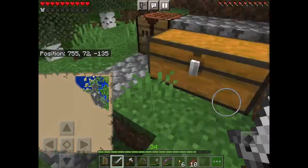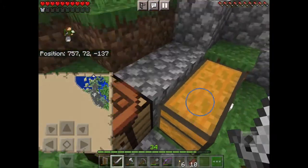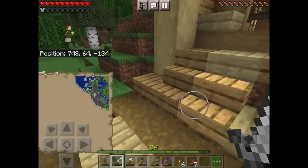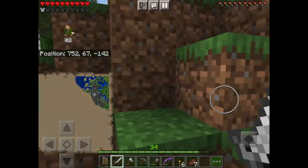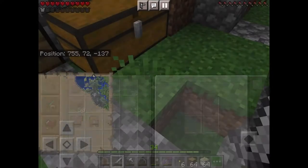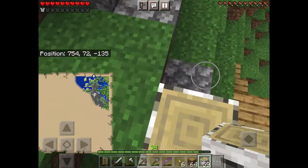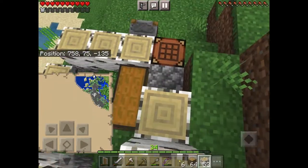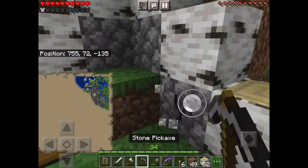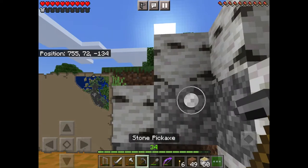Today we are going to be building an enchanting table right about here, which is above our cow farm — which is why it is so noisy, sorry about that. We're going to build it in this rough little circle I've built here. I'm going to be using the same materials: our stripped oak and our stripped birch. We can start building up our tower. We want everything at the base level to be covered so none of this stuff is visible.